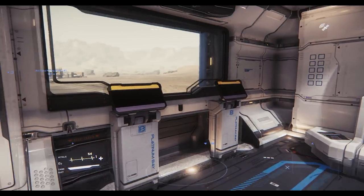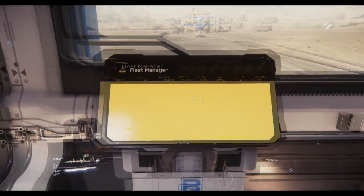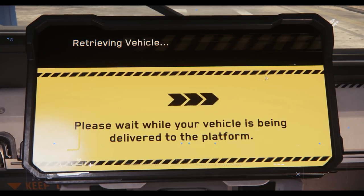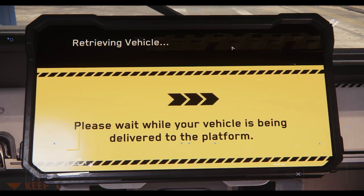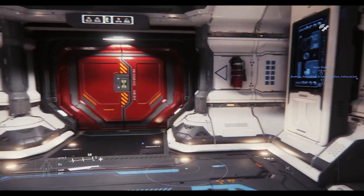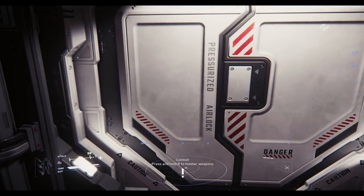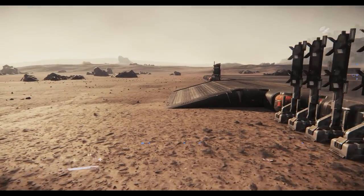Inside you'll notice two ASOP terminals, like we generally have on Port Alazar. Use inner thought to open it up and grab ourselves a Dragonfly. It's going to tell you it shows up on the landing pad — and there it is. Let's go out to the ship, cycle the airlock, and jump on this bad boy.